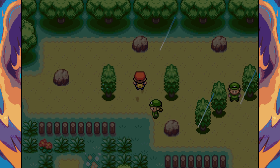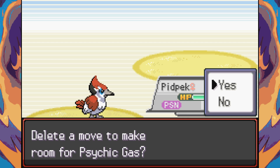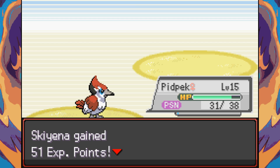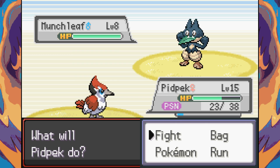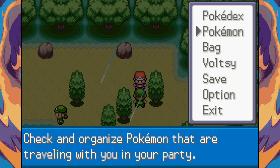Back in Celadon Grove fighting trainers — we hit level 15 and should evolve soon, around level 16 or 17. A fusion called Psych Gas appears — looks pretty good. Using an Antidote to cure the poison after the battle. We're good.